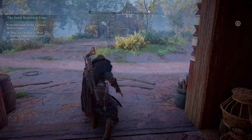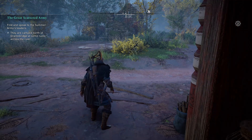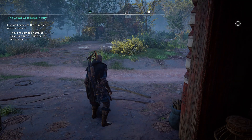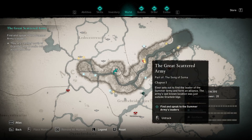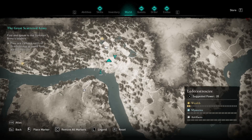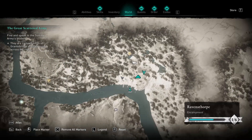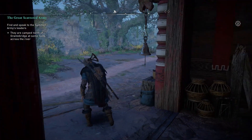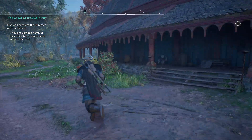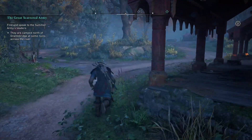We picked up an alliance to go to Grantebridge Shire, where there are supposedly some ruins where the Summer Army, led by Guthrum, is currently encamped — and we're supposed to go meet them. But along the way, I want to tackle some of the wealth and any missions we might run into. We might take it pretty slow now that we've officially settled in England, because we are desperately in need of resources, both for improving our gear and improving the settlement as a whole.